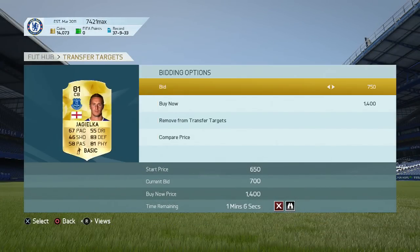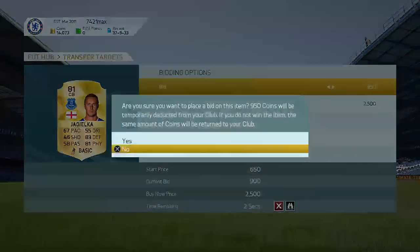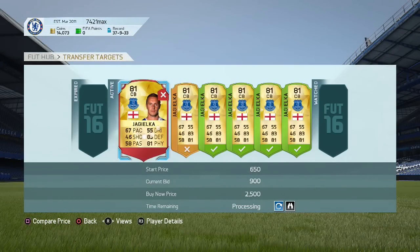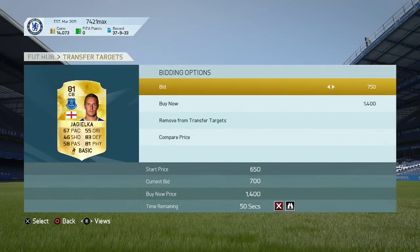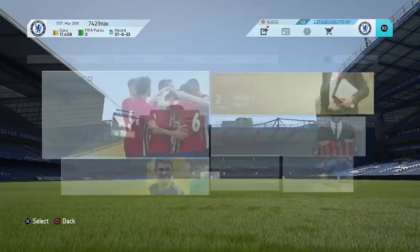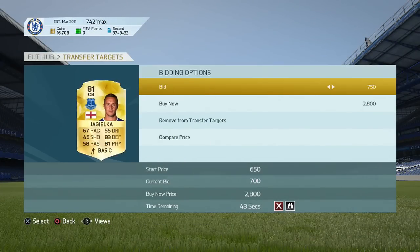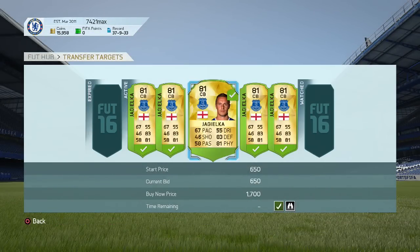Ultimate Team can be a bit messed up. So I found a good player — Jagielka is a really good league card because he's in the BPL. I'd recommend doing the Barclays Premier League, League of BBVA, Serie A, or you can probably do MLS or the Brazilian League as well — those would work.